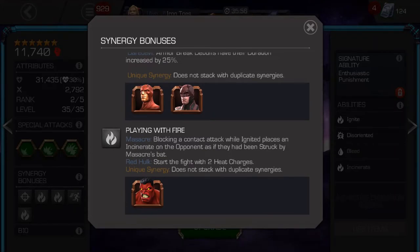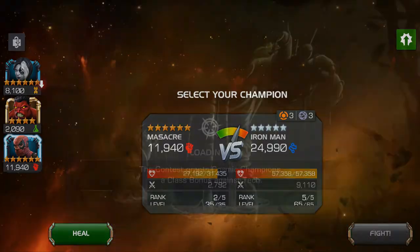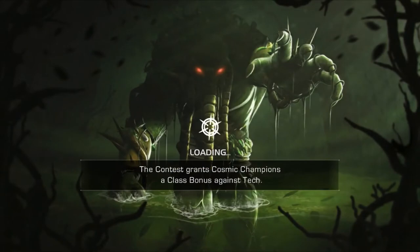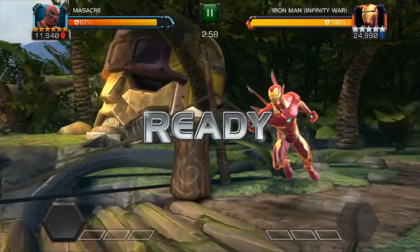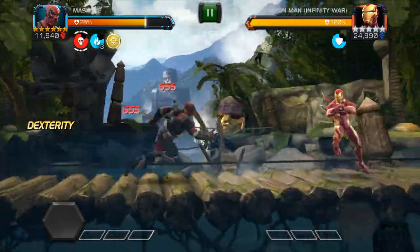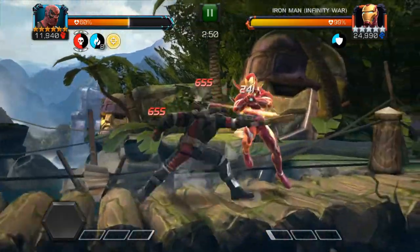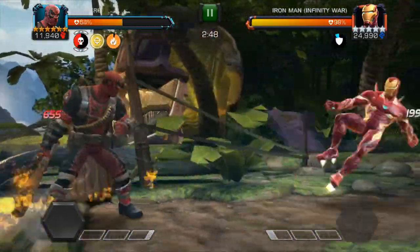Here are the top 3 things you need to know to start melting opponents. Number 1: you must, must, must get the hang of hitting into the opponent's block. The reason you need to do this is because it's the most reliable way to gain Massacre's ignition charges.